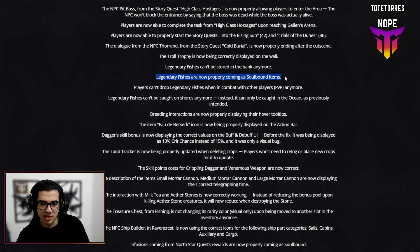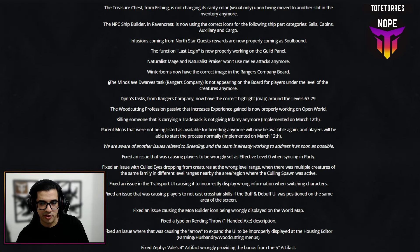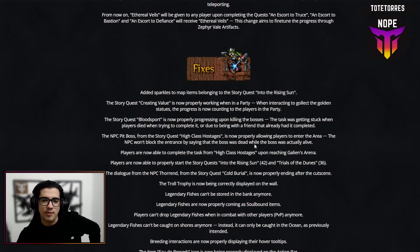They also made changes to Legendary Fish — they now properly come as soulbound items and can no longer be stored in the bank, so you have to sell them. Another big one: the Woodcutting profession passive that increases experience gain is now properly working in the open world. Also, killing someone carrying a threat pack no longer gives infamy.